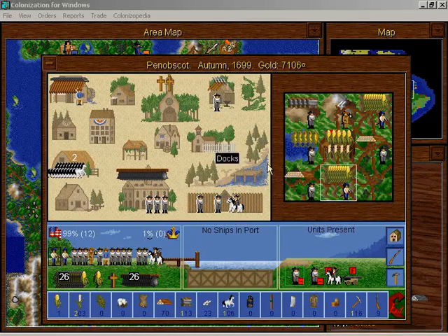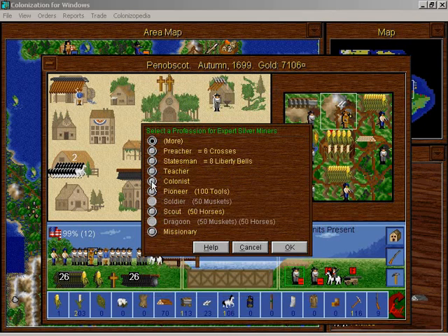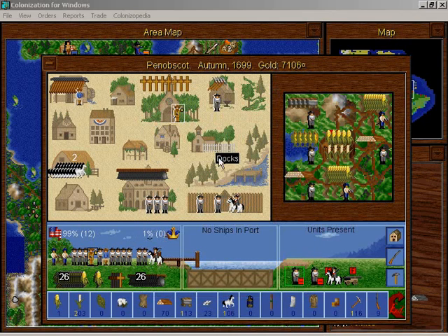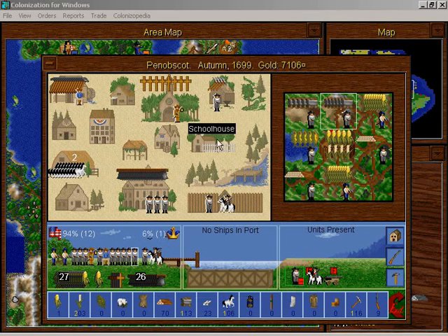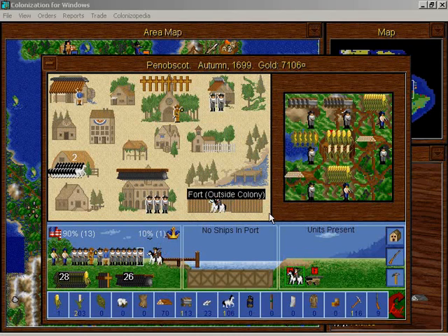Nobscot built some artillery. This silver miner is a great little guy, but I just don't have that much use for silver. I like the silver, but I need the ore. I can't have this guy making silver, so I am going to put him at the church and have someone else mine ore. That's kind of a funny way of doing it, but it'll work.